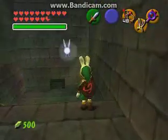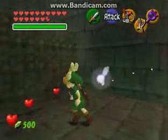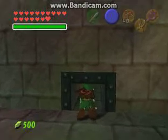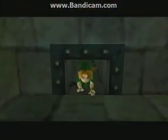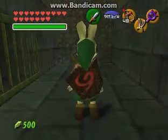Get rid of him, and go back and head through this hole. You don't have a heart — it's only missing a quarter, but might as well get it back. In order to get to the Gold Skulltulas, you have to find the keys hidden in this dungeon, which means we have some exploring to do.